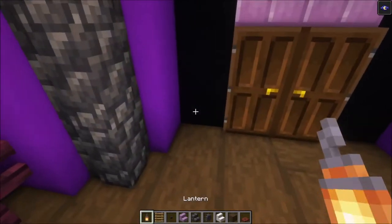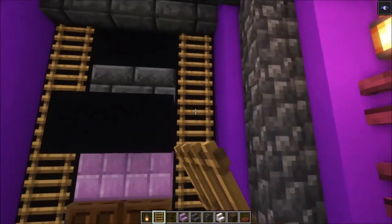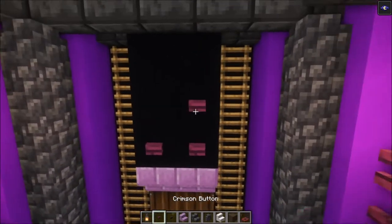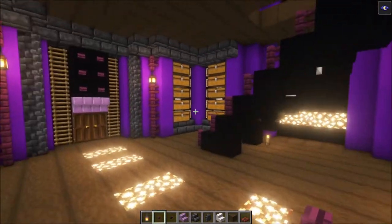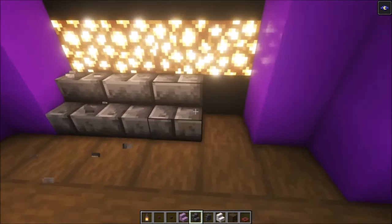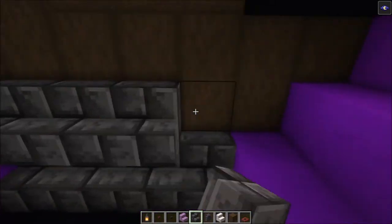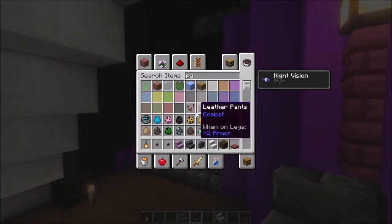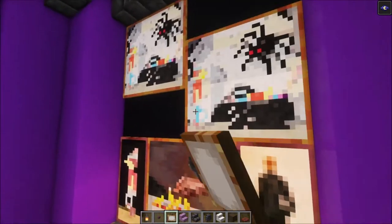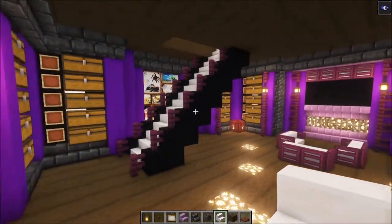Take some ladders and place them in — you just want some ladders going up. Take some crimson buttons and add them in there. The last thing for the first floor is decorating this area, which is straightforward — add some stairs and then get some paintings and place them in. Fill this wall up with paintings, and that's going to be it for the first floor.